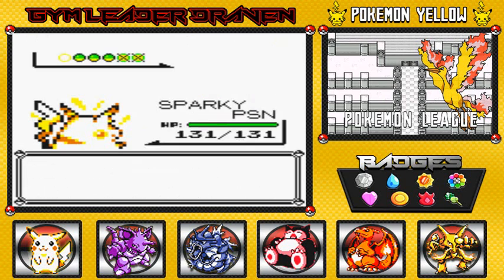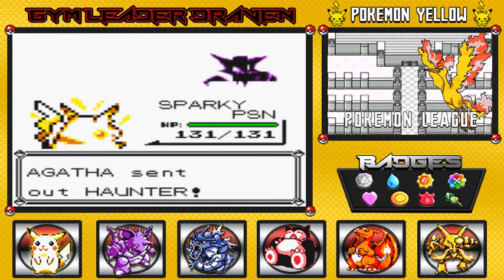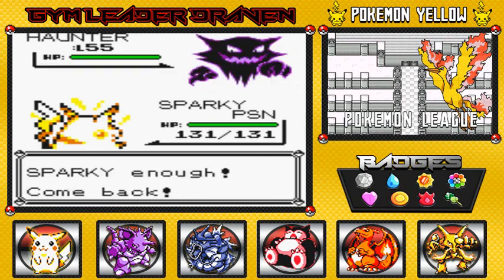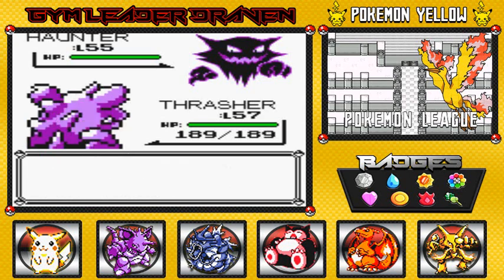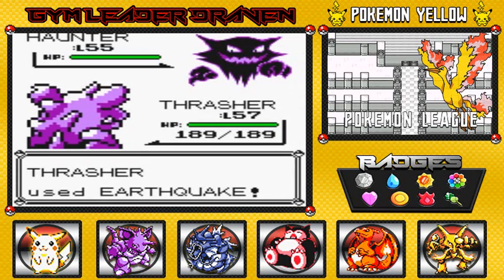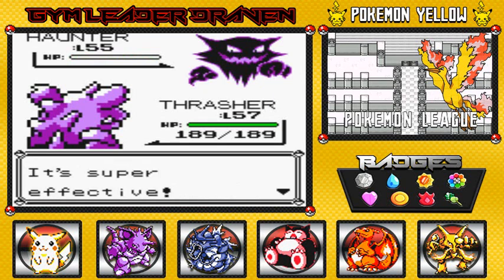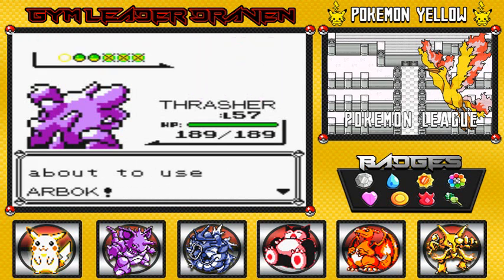She's coming out with her Haunter, so I'm going back to Thrasher. I could use Ultra Psycho on all these Pokemon and breeze through, but I need to showcase some of my other Pokemon. Earthquake for the win — and there goes Haunter!